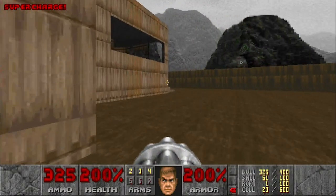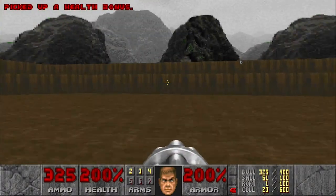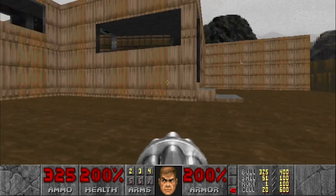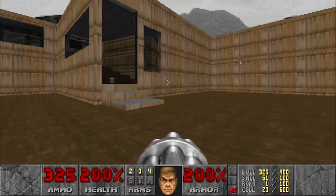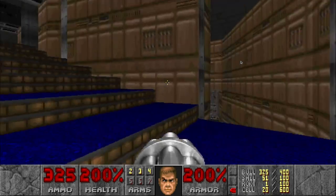Let's go grab the soul sphere — see, 200 health now. The chaingun saves you shells. I like the shotgun, but I like the fact that the chaingun saves shells.